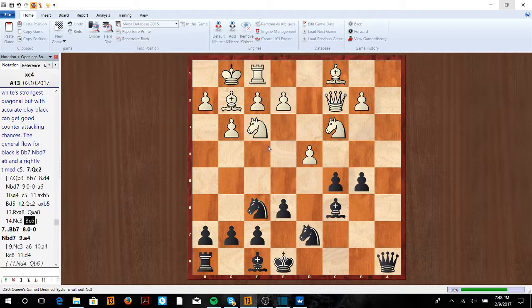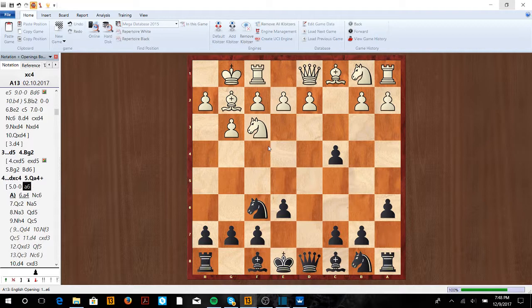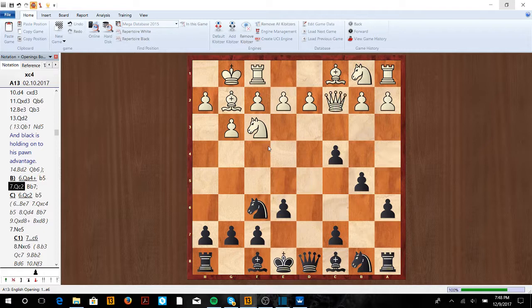That's how you play if they try to take back their pawn with Qa4 check. But sometimes people castle instead. After castle, we're going to try to hold onto this pawn and go a6. If Qa4 check now, it wouldn't make sense because we have b5. Queen goes back to Qc2, we go Bb7, and now we have everything we want in this position.